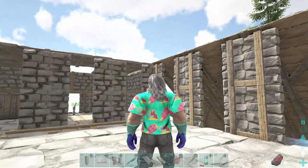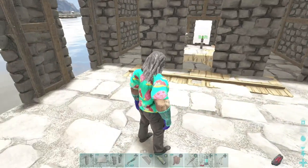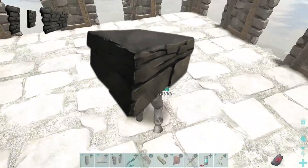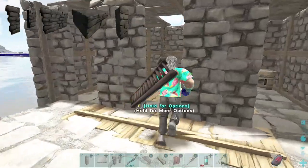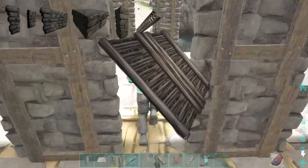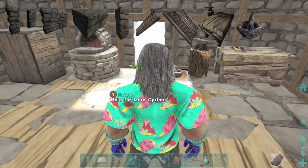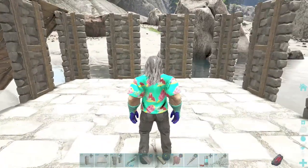Here's the ingredient list. Stone door frames: 25. Stone walls: 13. Stone foundations: 15. Pillar: 1. Ladder: 1. Wooden ramps: 7 — 6 right there and one in the back. One smithy. One mortar and pestle. One preserving bin. One forge. And one campfire up above. That's all there is to this model.